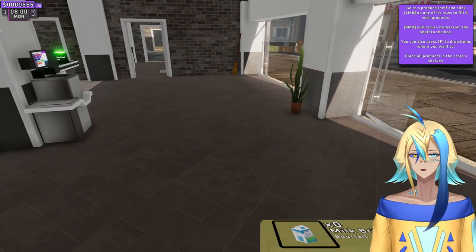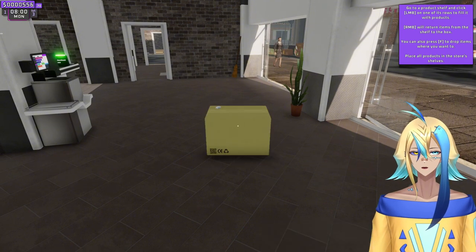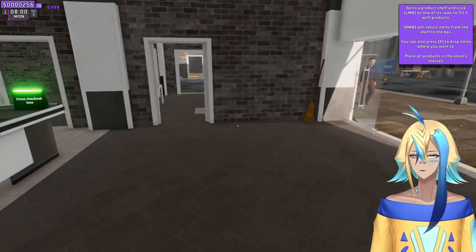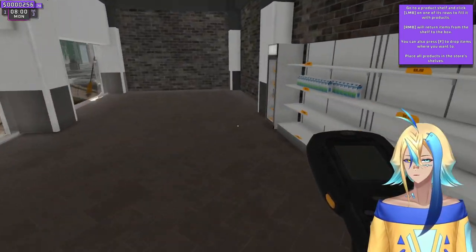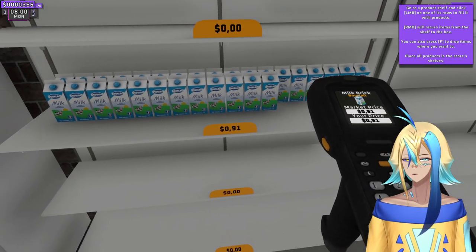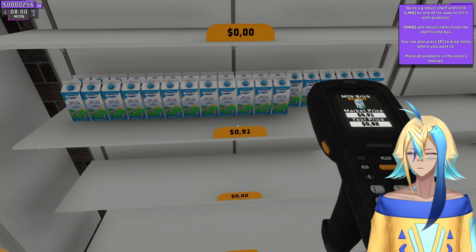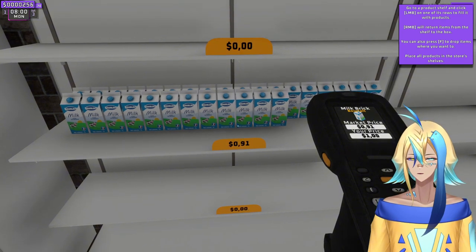It says left mouse button, right mouse button will turn items from shelf into the box. You can press F to drop items. What should the price be? I think we change the price with this thing. Market price is 91 cents — the heck. Okay, make it a dollar.